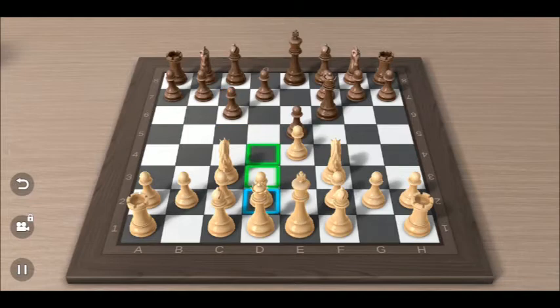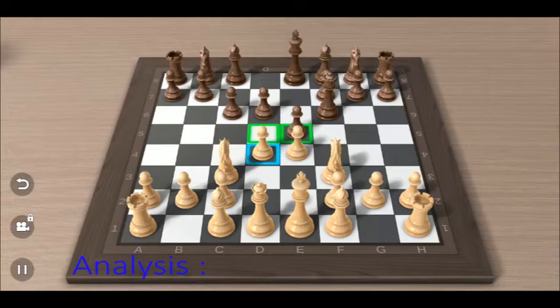We continue with pawn to d4. As we can see, if black had moved knight to c3 before, we could still fight on the d4 square. But since he moved pawn to c3, in this position black should defend the pawn on e5 with pawn to d6. So if white's pawn takes pawn on e5, black can still defend with pawn takes pawn on e5. But this time, he did not move pawn to d6.